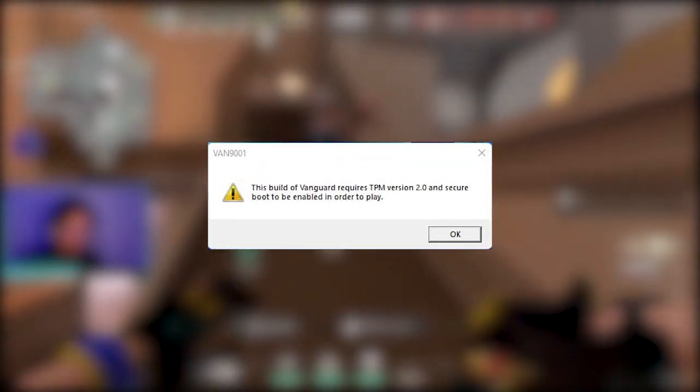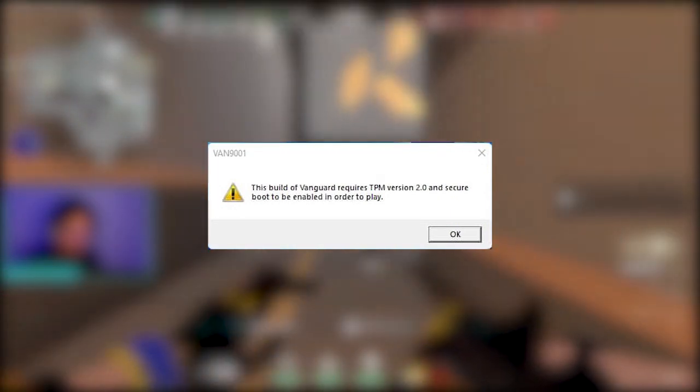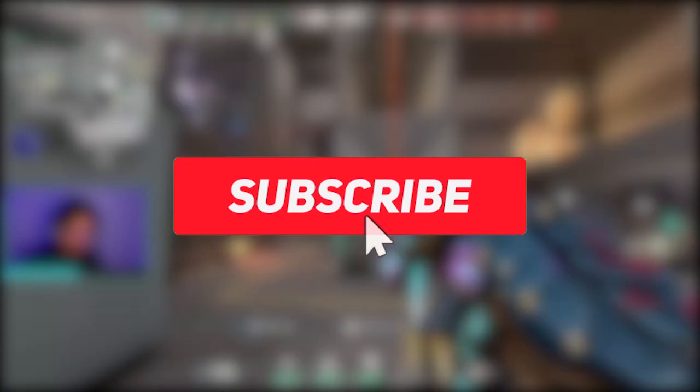So if you want to play Valorant on Windows 11, you need to enable both the settings — first one is Secure Boot and the other one is TPM. You have to follow very easy steps, and I will tell you how you can enable both the settings.